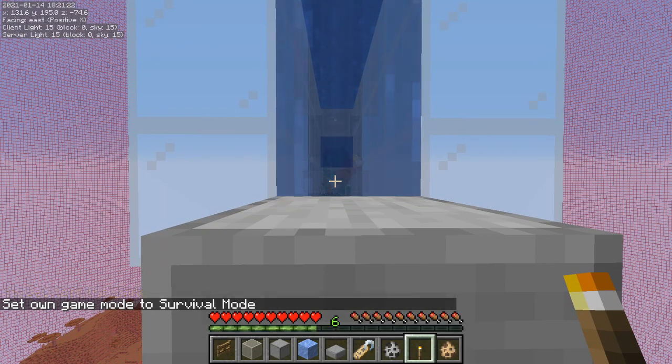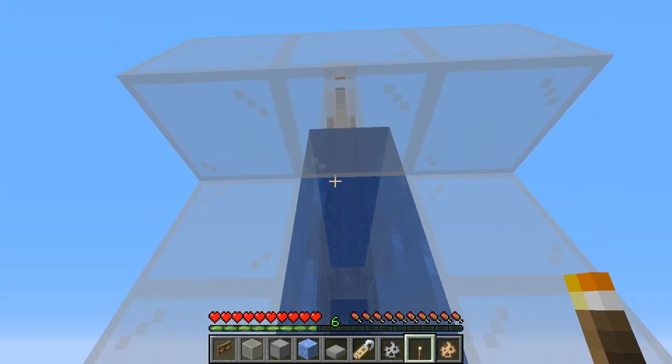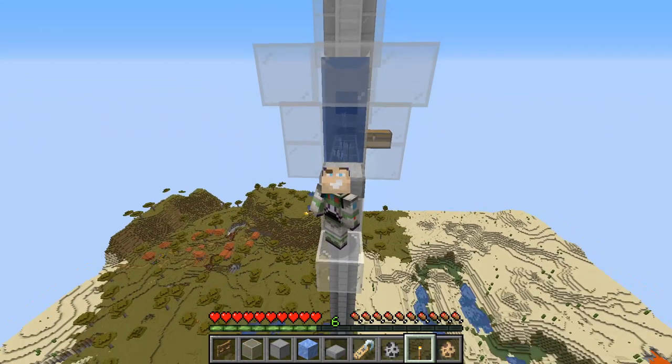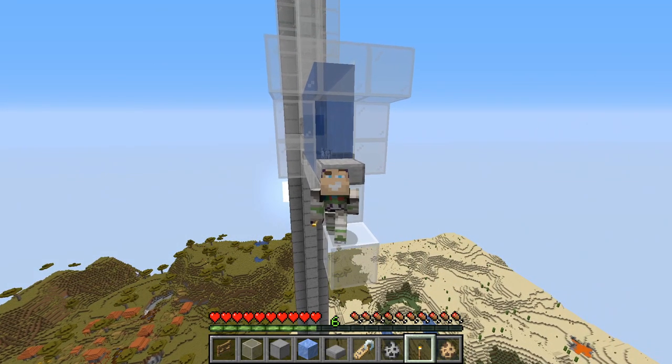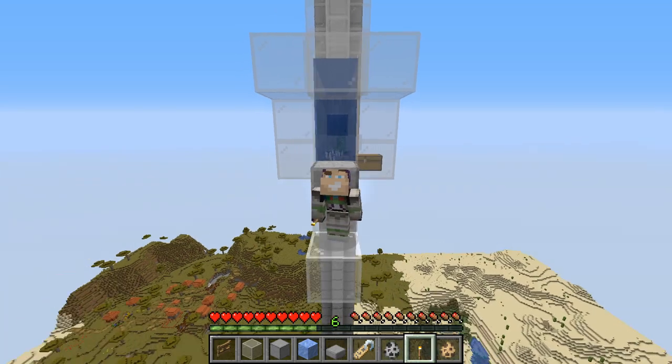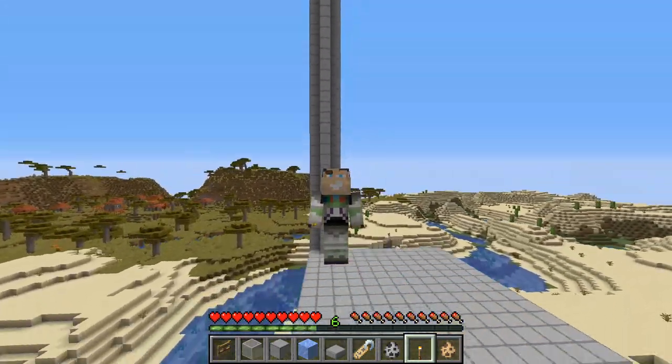Now in survival mode we've got a lot of creepers built up. As we can see, creepers are flowing in, the skeleton is shooting, and periodically the creepers are dying and dropping those precious music discs. You can listen to all the discs - C418 is literally the best - and of course the best disc is number 11. This farm is now fully functional. I hope you enjoyed this video - world download is in the description. Join my Discord if you need help. See you guys later!